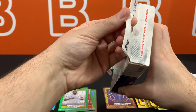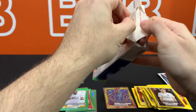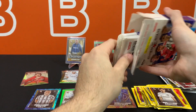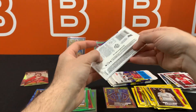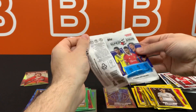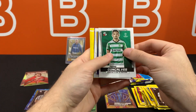Last hanger box — they call it 'hanger pack' for some reason on the website. Let's get all the packs out, move this off screen, and fingers crossed for an auto. I've seen these on eBay but I haven't seen an auto pulled from these boxes, and the autos are all chrome, so that's kind of nice.